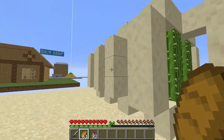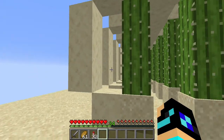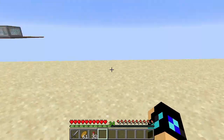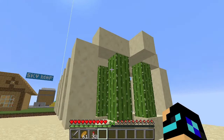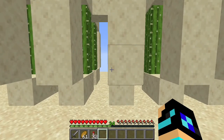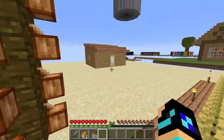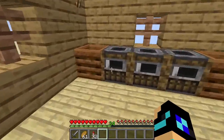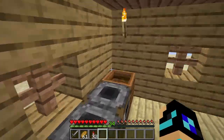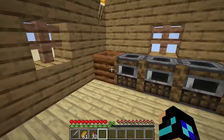Next we have our cactus farm, which I put inside a skeletal structure — you can find similar structures out of bone blocks in deserts in Minecraft just by digging around a little bit. As long as you're in a desert biome, you'll actually be able to find something around this size. I actually based this off real Minecraft designs.